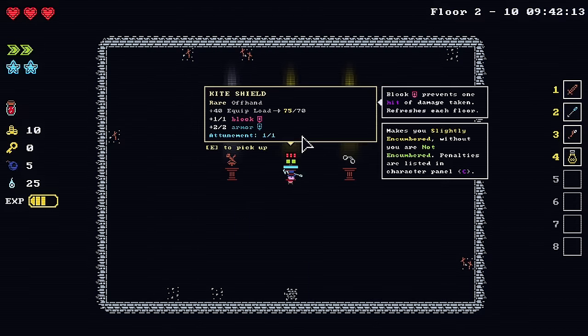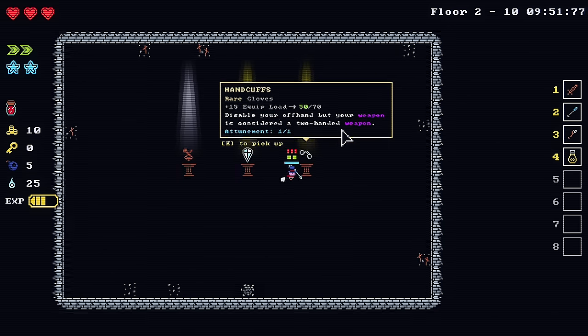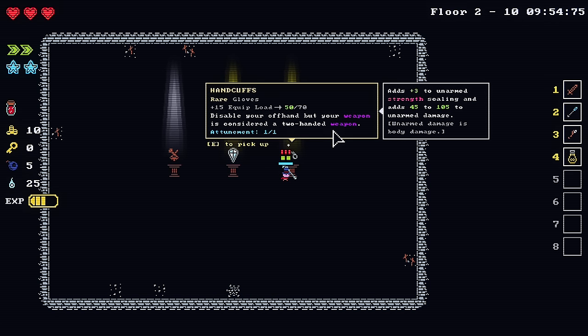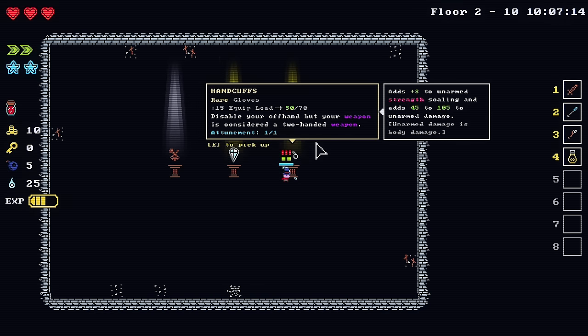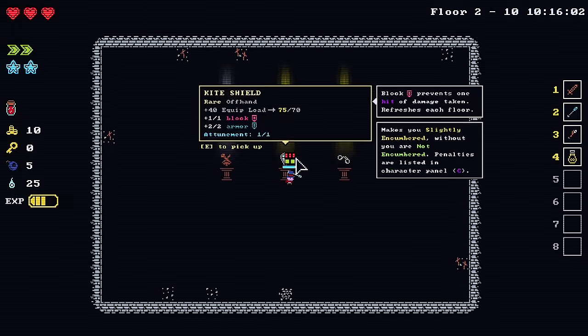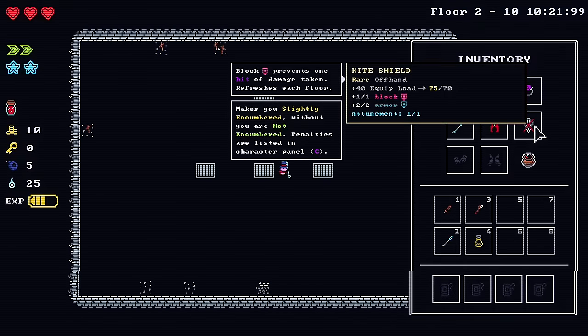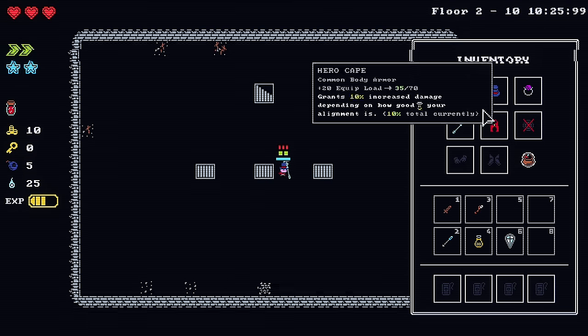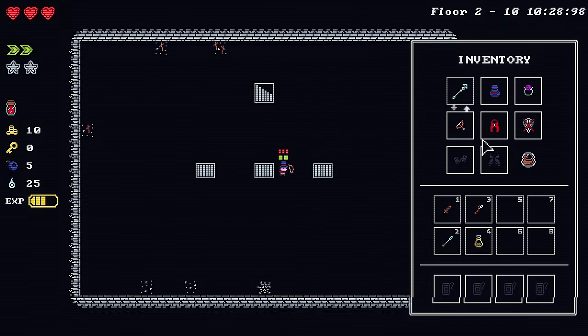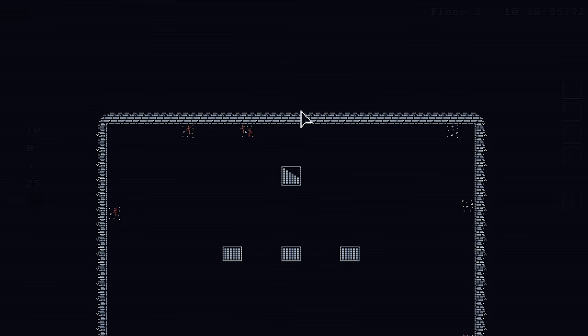Gold! A rare offhand but my equip load is too high — plus one block, plus two armor. Handcuffs — rare gloves that disable your offhand, but your weapon is considered two-handed. It adds plus three to unarmed strength scaling. Unarmed damage is body damage. I'm going to try putting on the shield but it says it's not usable and makes my equip load too heavy. Maybe I can sell stuff later. I'll stick with this staff for now.